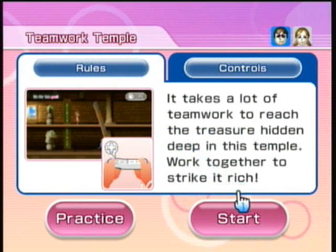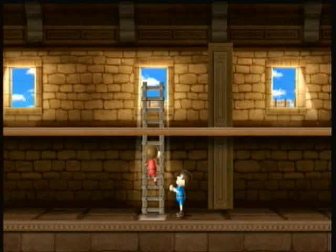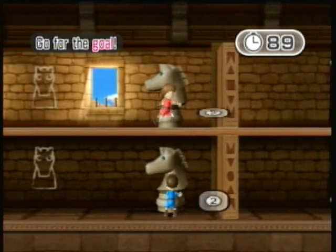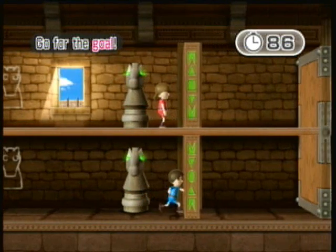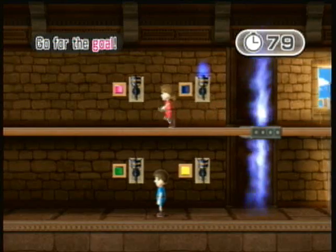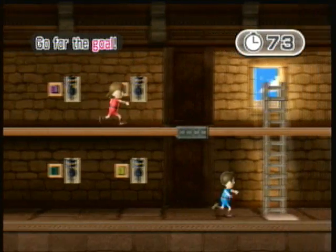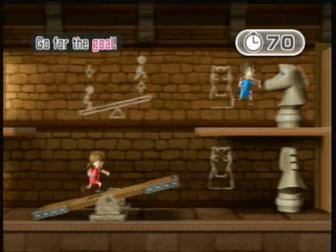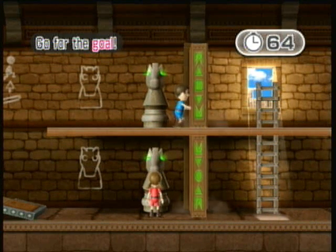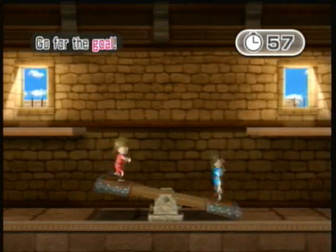Teamwork Temple: it takes a lot of teamwork to reach the treasure at the end. Work together to strike it rich. This game's kind of cool, but there's not a lot of variation — you'll find yourself doing the same exact obstacles over and over again, to the point where it gets kind of boring. Just follow the instructions in front of you. You also have these little seesaws, and I think it's a great utilization of the teamwork aspect. They give you a lot more time than you need, though. There's also a double seesaw, which is kind of cool.